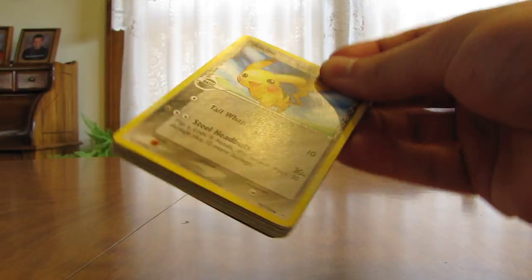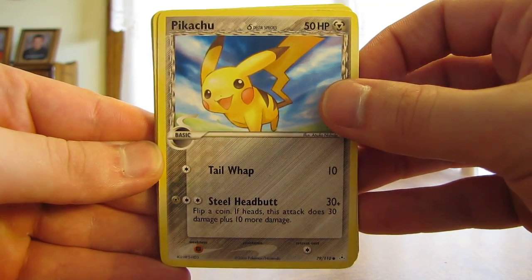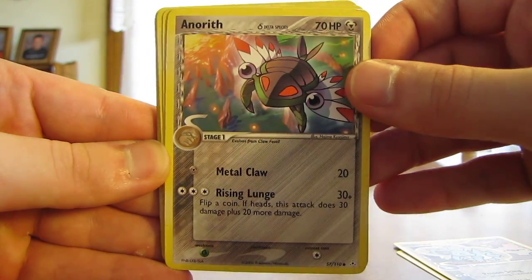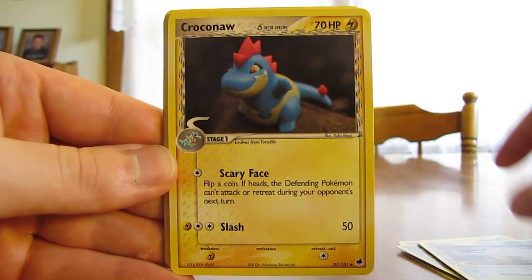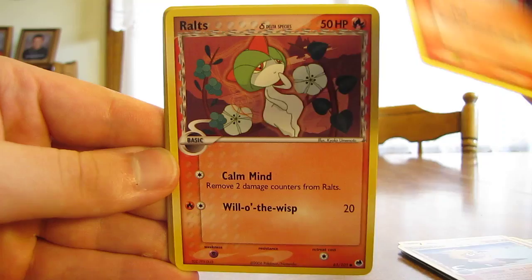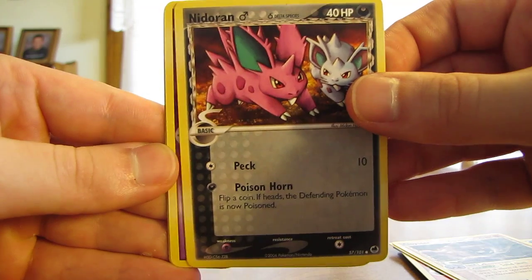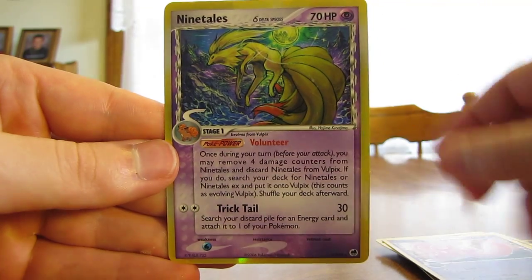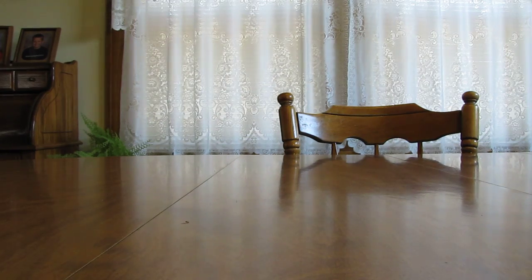So here's one that says Delta Species on the front — a stack of Delta Species cards. Pikachu, Nidorina, Anorith, Bagon, Shelgon, Croconaw, Smoochum, Phoebus, Ralts, Cloyster, Nidoran, Cyndaquil, Lickitung, and then the last one is a Ninetales holo from the Dragon Frontiers set.